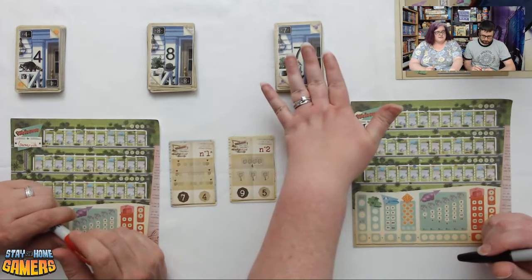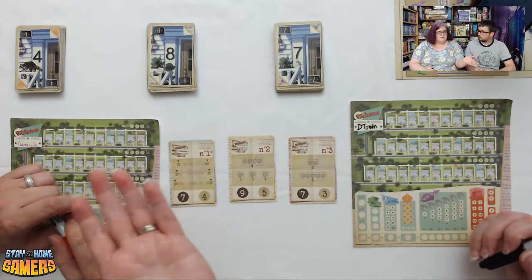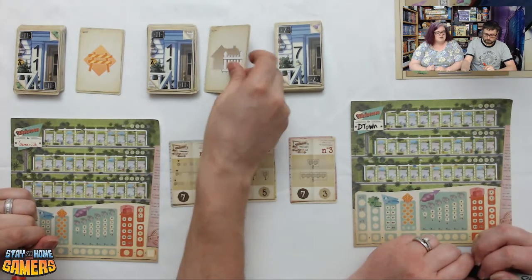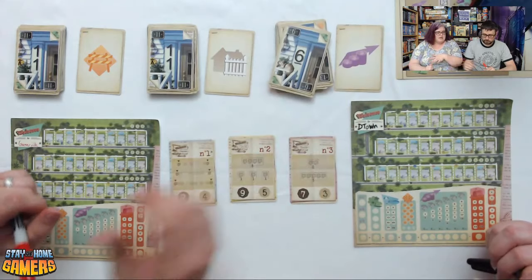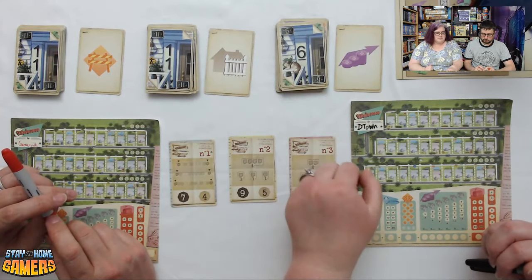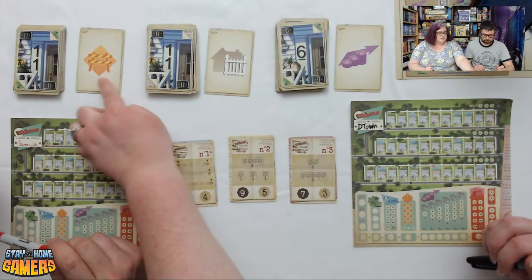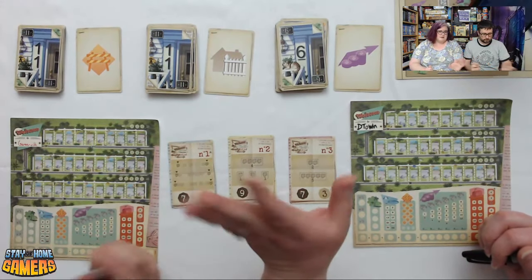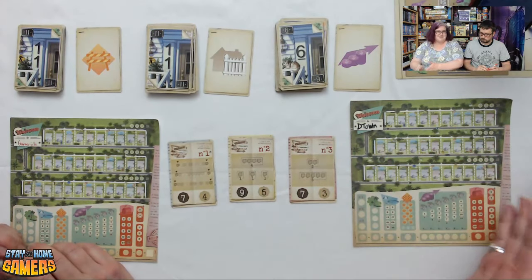We have three different piles — you just deal out three stacks of 27 cards each, then flip them. You get to choose one of these three flipped cards to use. These are the house numbers you have to place, and depending on which house number you choose, you can do the action that's with it. For example, the temp card lets you adjust the number by one or two, either up or down. Another lets you build a fence, and another lets you increase real estate value.